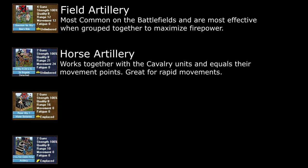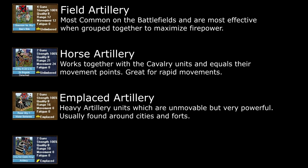Horse artillery is basically the same as field artillery, with one notable difference. Horse artillery supports the cavalry forces, and because of this, their total movement points equal that of the cavalrymen's. This makes them very effective pieces to move rapidly across the board and also over poor terrain and through uncharted territory. Emplaced artillery are the larger and more powerful pieces, which are usually found around cities and forts. These non-movable guns are susceptible to being outflanked in an attack, and should need close infantry support at all times.